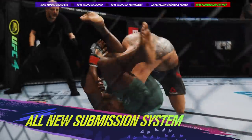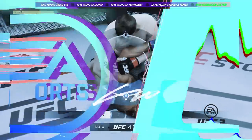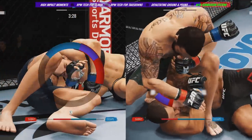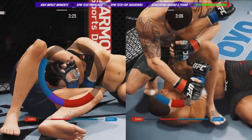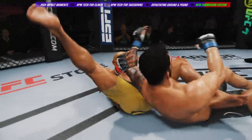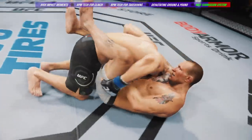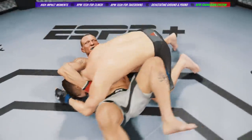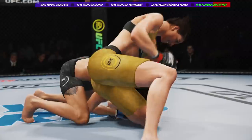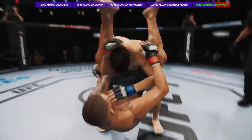Submission finishes have also been revamped in UFC 4. The cumbersome system of previous titles has been replaced with two new mini-games for choke and joint submissions, making them more accessible and varied throughout the experience. With the ability to strike during submissions, transition to faster finishing positions, or the opportunity to execute a high-impact slam to escape, the BJJ game has never been more fun. Submissions aren't just isolated to the ground — we've also added new takedown counter-submissions and standing submission attempts from within the clinch.